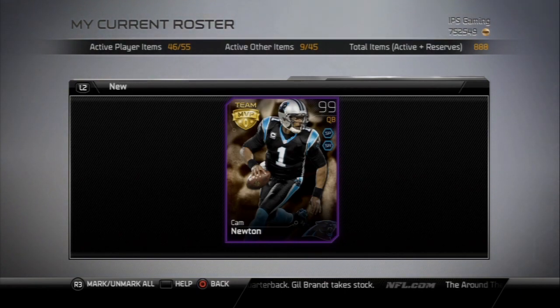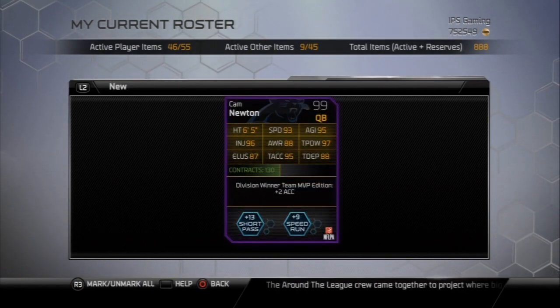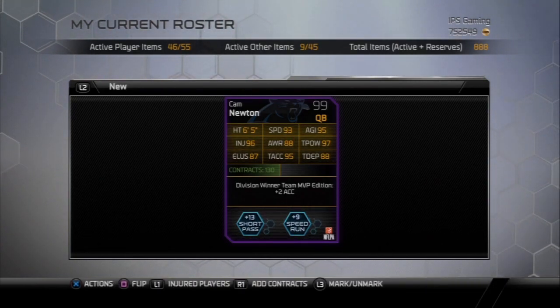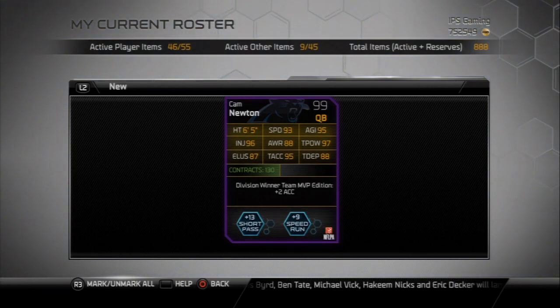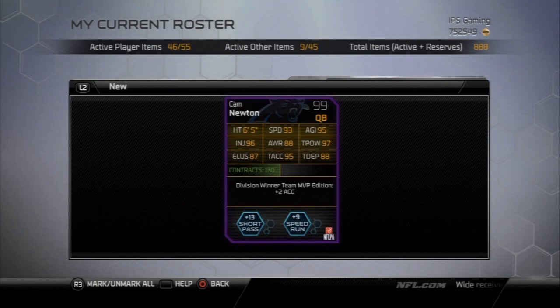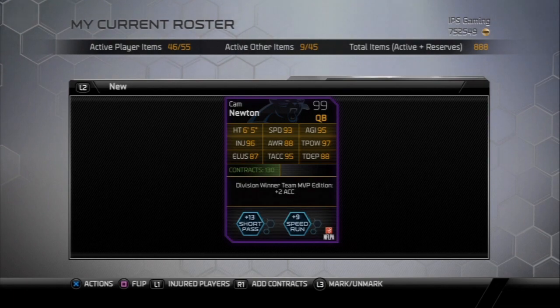Don't rage at me in the comments, but in my opinion I believe this is the best quarterback in the game this year so far. Let's look at the back of the card stats. Cam Newton is a huge guy — he's 6'5, he's not a normal quarterback. He's strong, 96 injury so he doesn't get hurt much, 87 elusiveness — not the greatest but for a guy of his size that's really good — and 93 speed, 88 awareness.